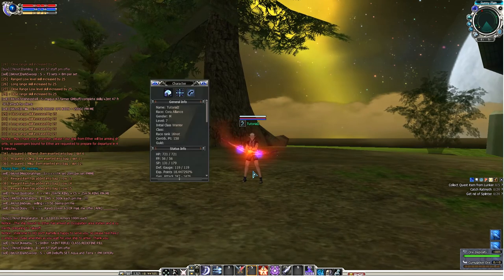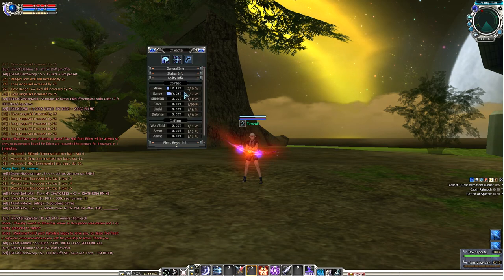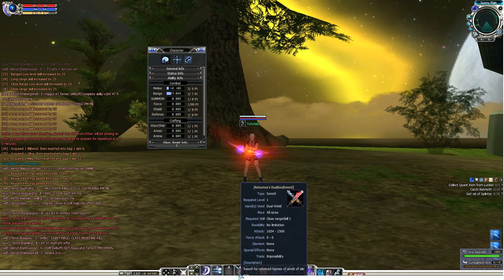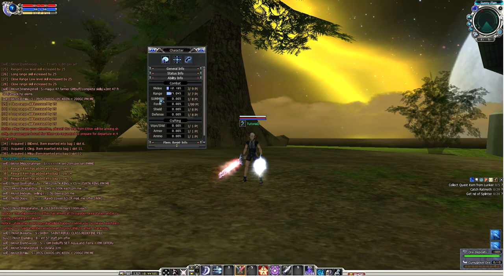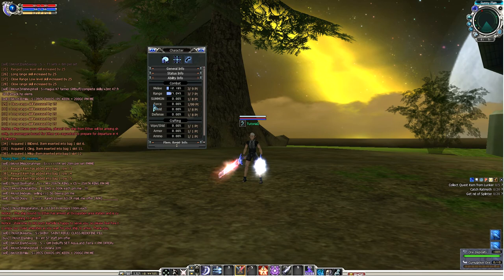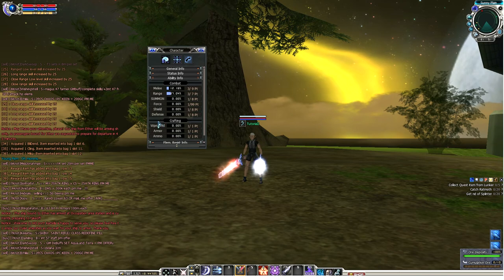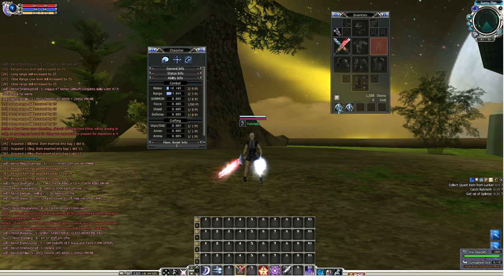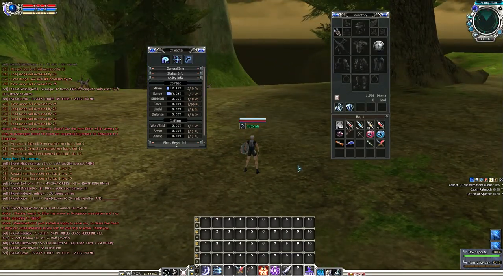One last thing: press C on your keyboard to open your character info. Go to Ability Info — Melee is your PT for close-range weapons. Range — people don't really PT this anymore. Summon is only for summoners, the race specialty of Korra. Force — you might want to PT these, but I'll save that for a different tutorial. And Shield and Defense — especially Shield, you should try to PT these. Wear a shield as early as possible, try to get hit, and try to block monsters. Trust me, you're gonna need them in the endgame.